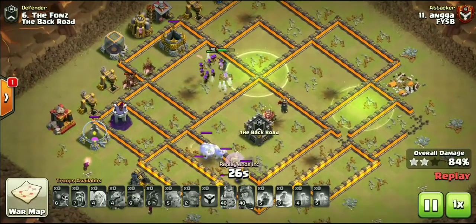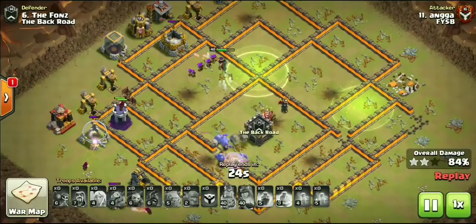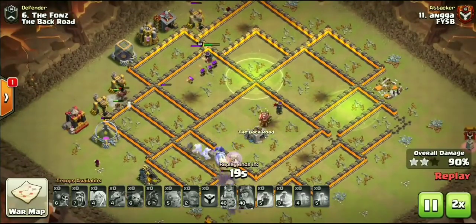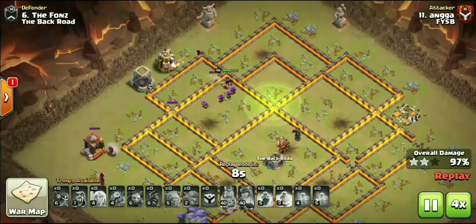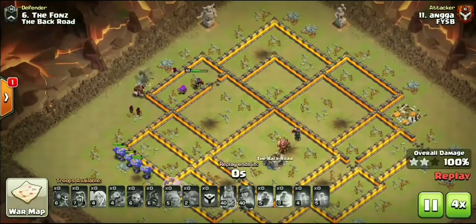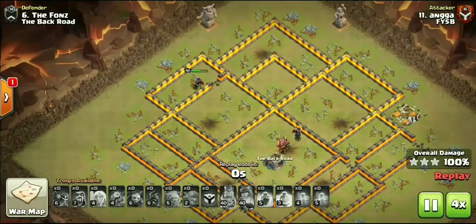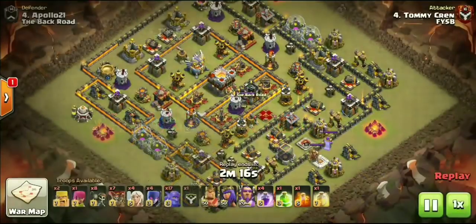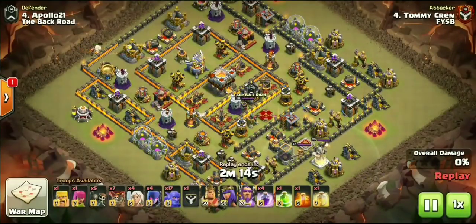Look at how many Bowlers - seeing attacks that we are not used to seeing, all Kill Squad, very very Town Hall 9 style. Straight up all Kill Squad, just bringing 8 Hogs for the back end of the troops, no spells for the Hogs. Absolutely loved it - huge shout out to Anga on that one.